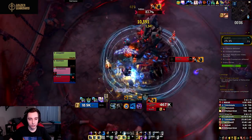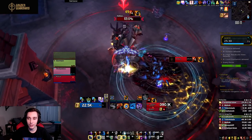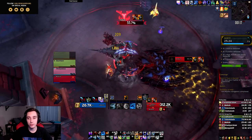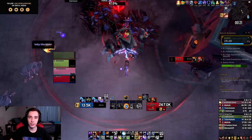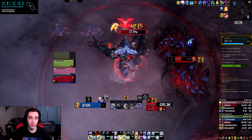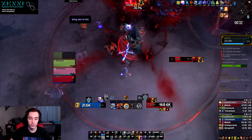Lightning Shield is now also baseline instead of a talent, and instead of generating Maelstrom it generates Maelstrom Weapon stacks. Feral Spirits has also been changed a little bit — everything that had to do with Maelstrom in the past has been converted to Maelstrom stacks. Feral Spirits will now generate a single stack when you activate them and then another stack every three seconds over the course of their duration.